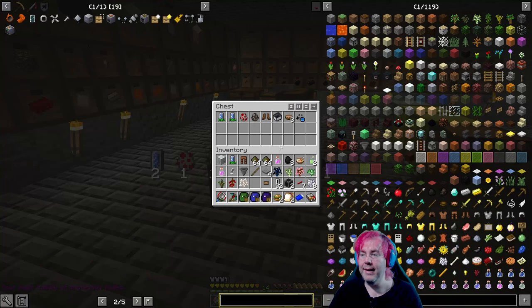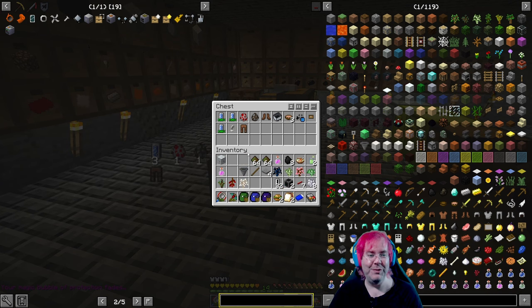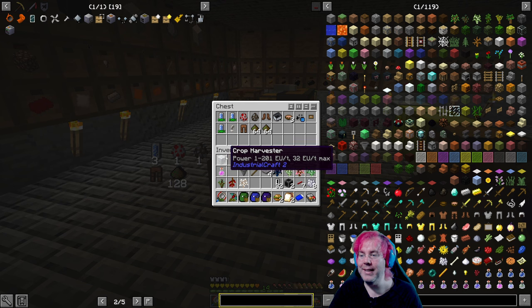Stuff that I don't know what to do with that we've gotten from loot bags, I'll just put in the box. There's an IC2 crop harvester — I have no idea. Power 1 to 101 EU per tick, 32 EU per tick max. What does it mean? What is it for? What does it do? I don't know.